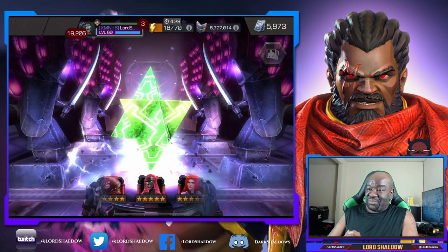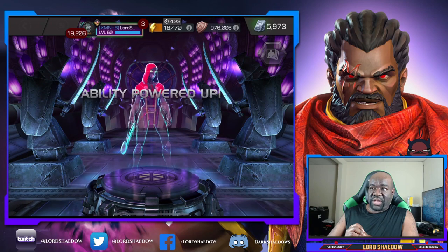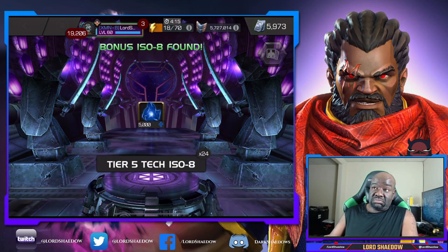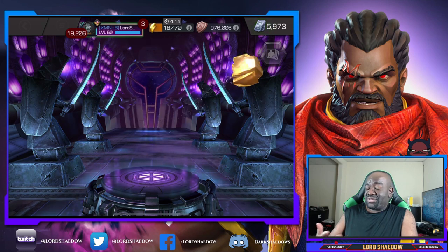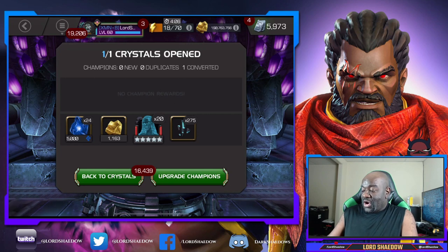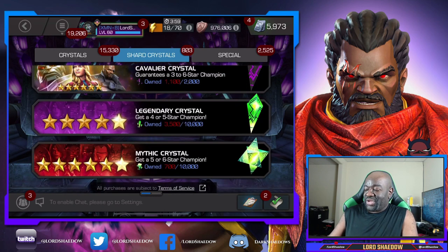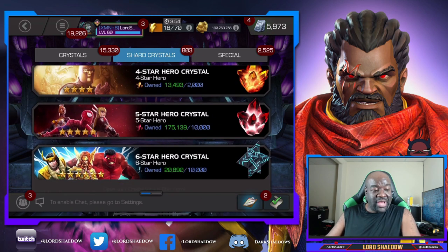I see nothing but five-stars coming around. I believe she's already awakened — yeah, already awakened, and I have the six-star. So all of that time to form that mythic just gave me a dupe, but I got six-star shards. It's hard to get too excited when you kind of know they're going to give you whatever the lowest common denominator is.